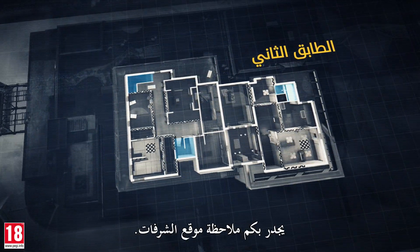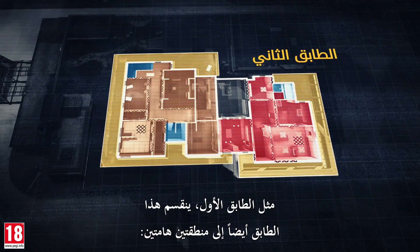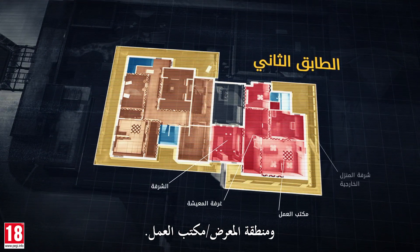Time to hit the second floor. You'll want to take note of the position of the balconies. Like the first floor, this floor is also divided into two important areas: the karaoke tea room area and the exhibition work office area.